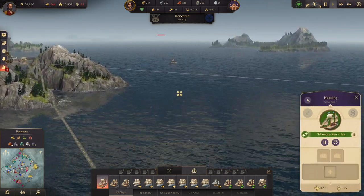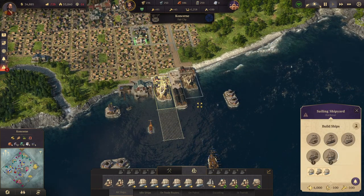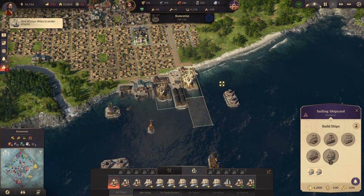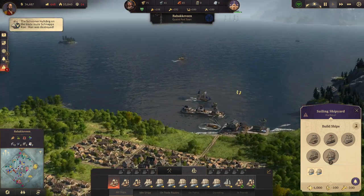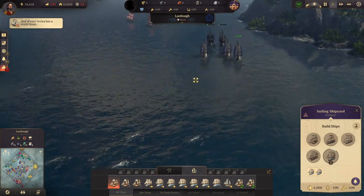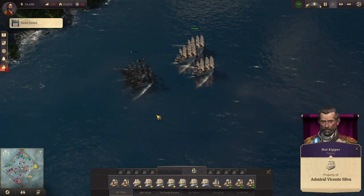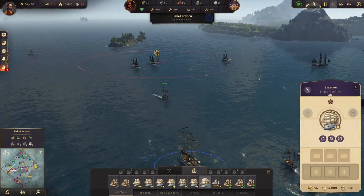That's our schnapps ship. A ship was destroyed. As long as it's not one of mine... Fleet ready. That's Admiral Vicente. We have five - no, six ships of the line. More than ready. This ship of the line is gonna come out here to bother the pirates a bit.